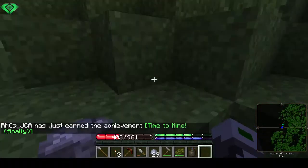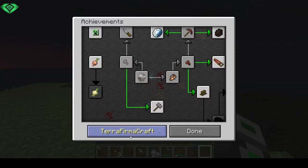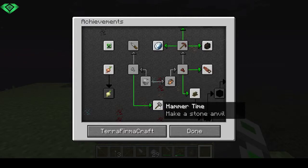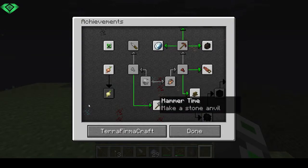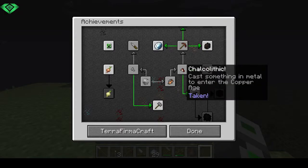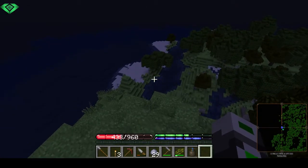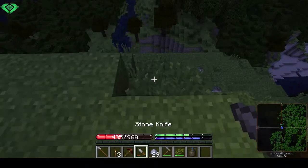Oh yeah, it's time to mine finally! Let's check the achievements. TerraFirmaCraft - where are we at? We started with a rock knap, a stone tool to enter the stone age, make a stone anvil, find a wild crop - stupid onions. Bronze age: craft a bronze anvil, craft a saw, mine some ore, use a kern. I definitely want a kern and I'll have to find some easy mineable rock to make ourselves an anvil.